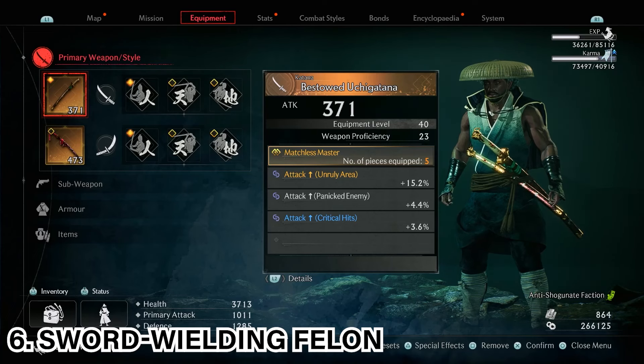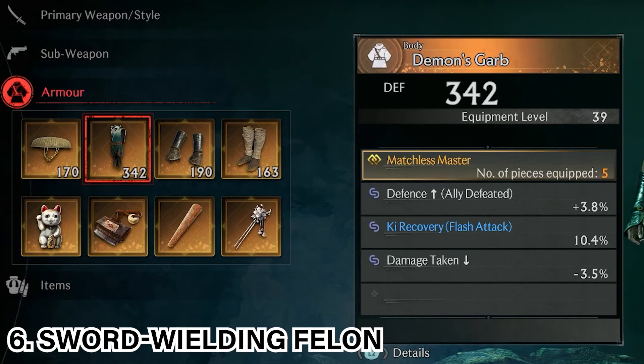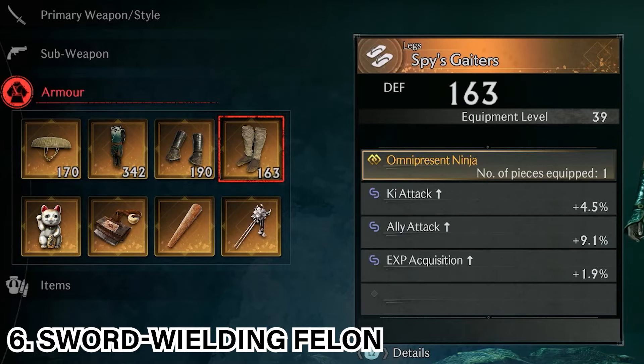After defeating the Sword-Wielding Phelon, you would have unlocked the Bestowed Ujigatana, the Dome Kasa, the Demon's Garb, the Hyde Gauntlets, and the Spy's Gators.